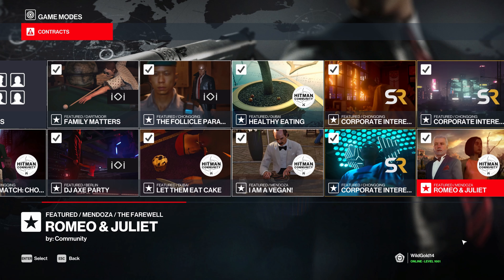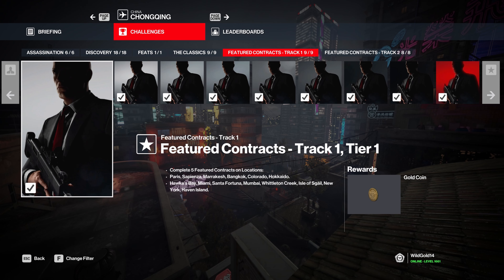Are they worth getting? Let's jump in and find out. We're going to start with the featured contracts on Hitman 1 and Hitman 2 maps. For 5 featured contracts, the very first reward is the gold coin.